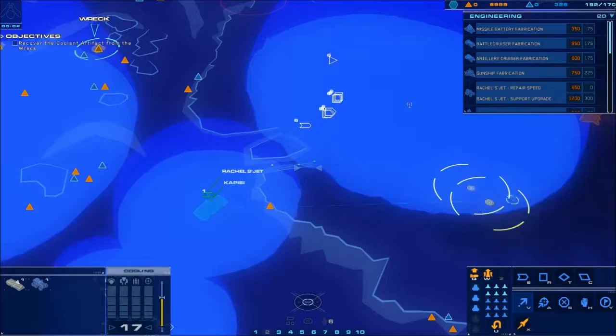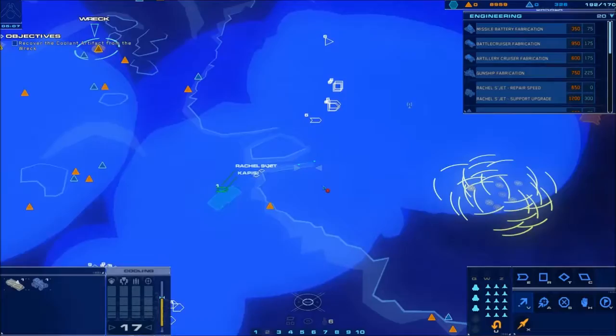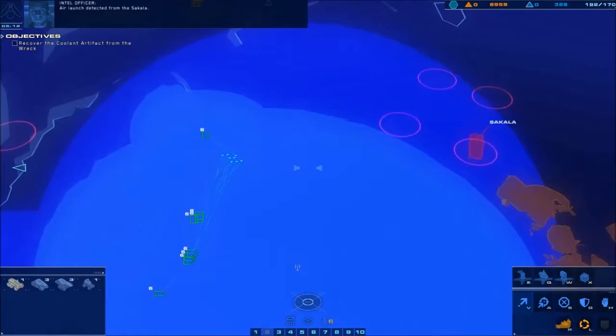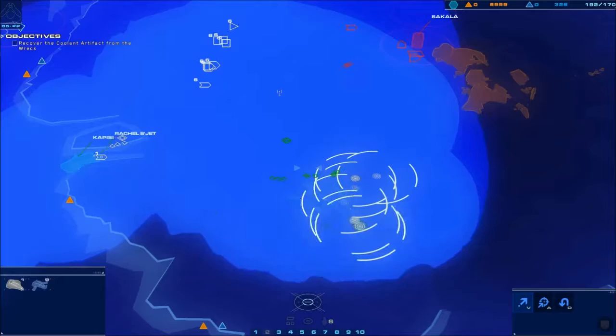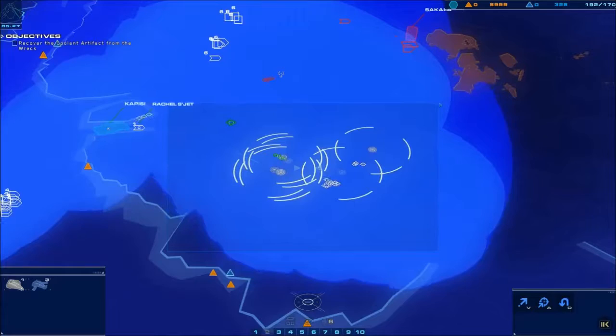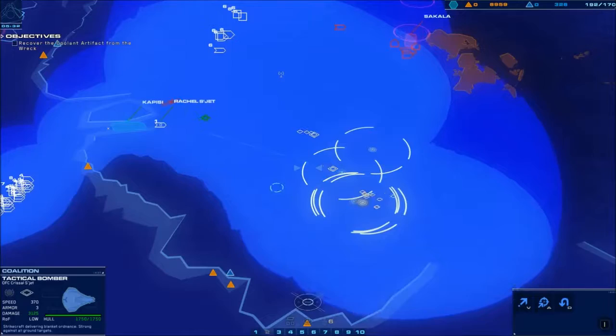Send one big mass of air to attack the Sakala — let's get them all in one big clump. I'm moving these guys over here because Sakala's gonna send a base runner up with anti-air turrets. If you can destroy that base runner before it starts putting up anti-air turrets, you'll do pretty good and it'll be easier to survive.